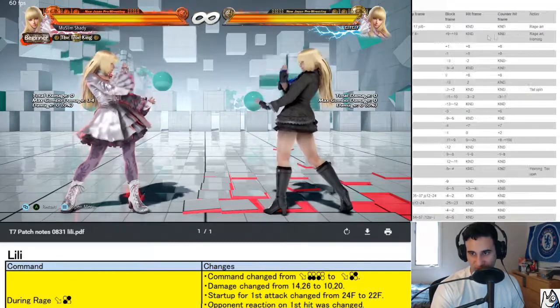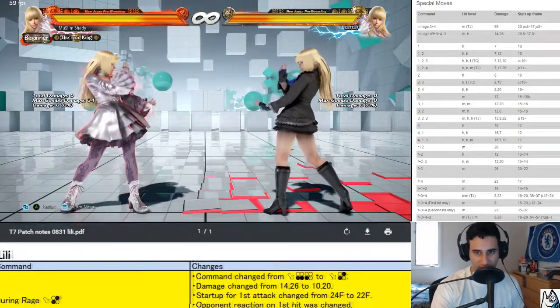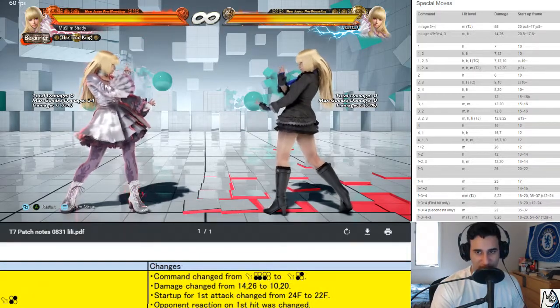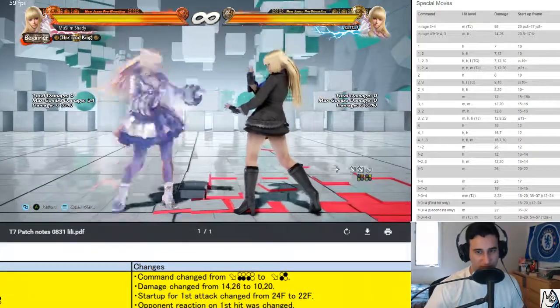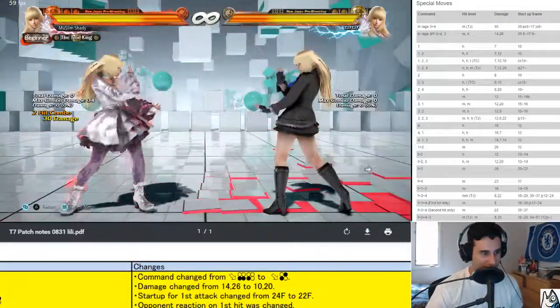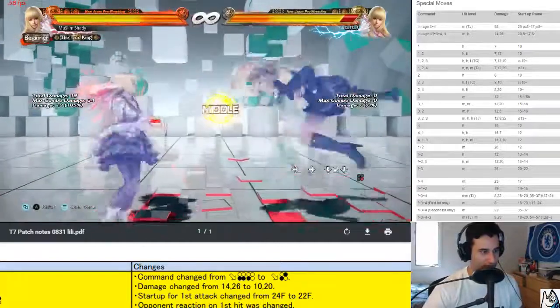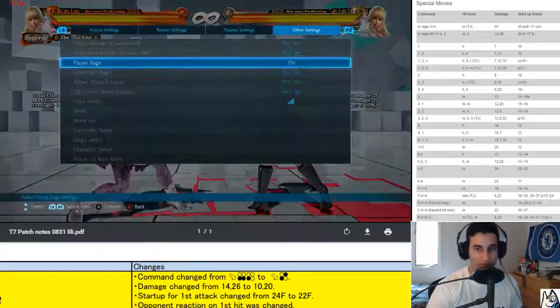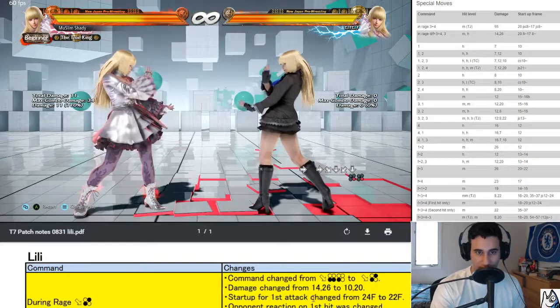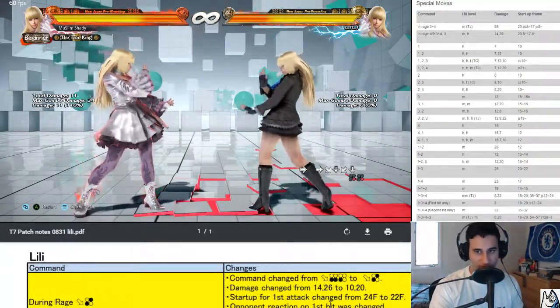Jump status on the first attack changed from 12 to 9 — in the air faster, that's nice. Hit range increase on the first attack too, so it's harder to step away. Overall buffed. Look at this wall standing 4 — so good, overall buffed.